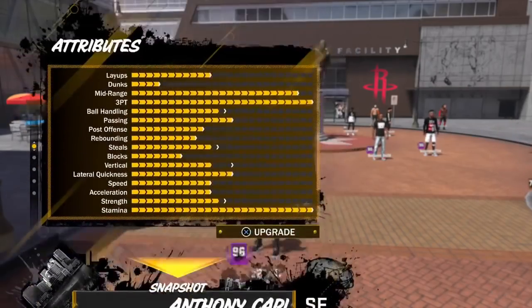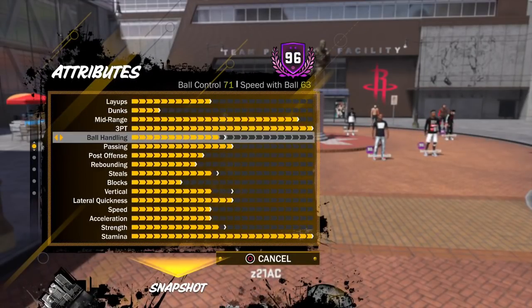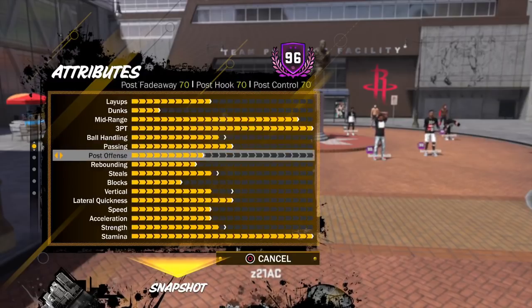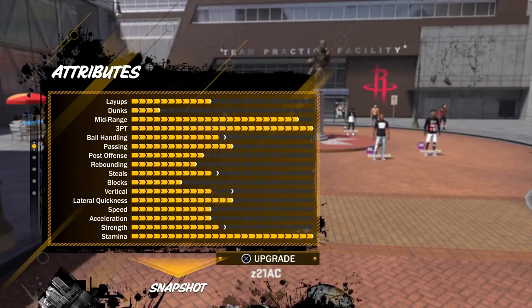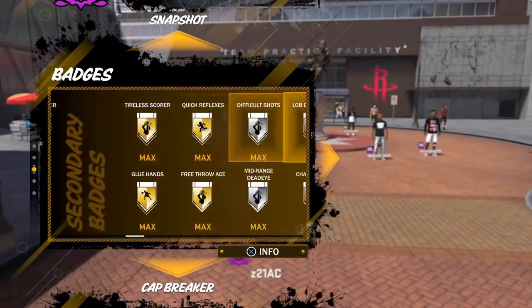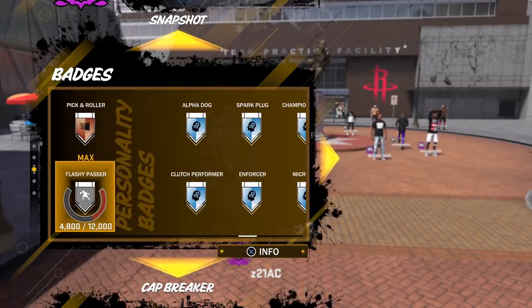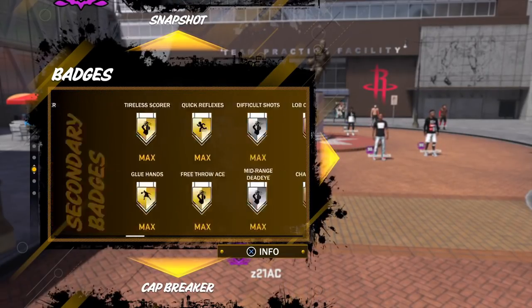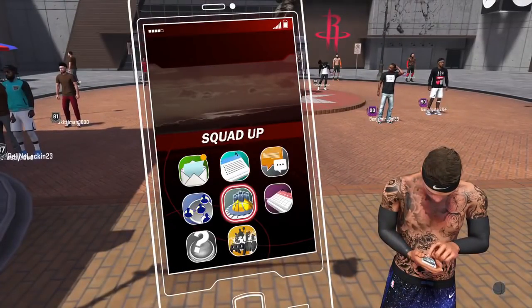First we're going to go right into my attributes. This is where I'm at right now — I can still get ball handling, steals, strength, and vertical. I'll show you guys my badges: all of these are maxed out except for flashy passer, which I need to get before I hit 97, otherwise it won't let me upgrade.